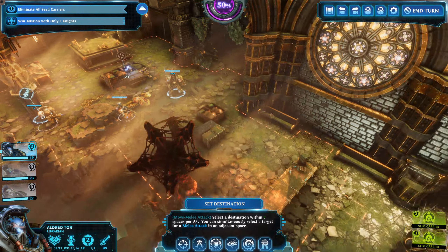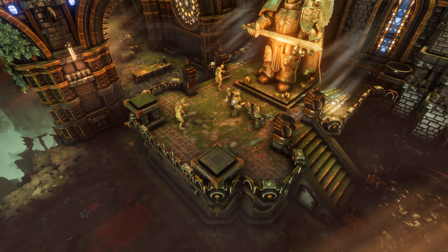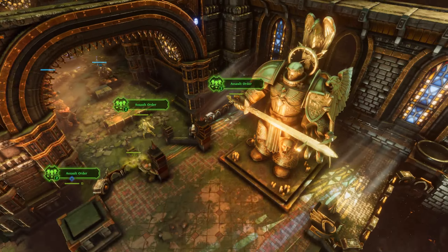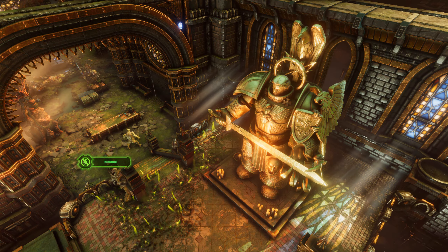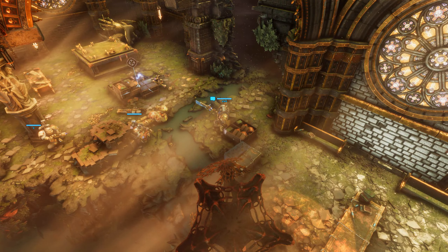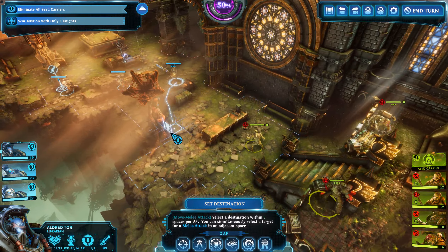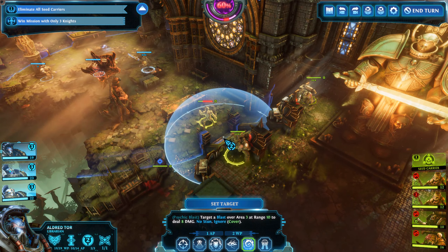Unfortunately no crit — which means no action point back. Now we need to go for the next one which is up there — that's going to be annoying. Quite a few places where they can hide. The incinerator is nice, especially the armor pierce, but it's so difficult to get them into a good position. Now the question is should I trigger them this turn or not? Let's do it. Okay — that's a champion with a plasma pistol and a belcher. Assault order: this unit gains plus one damage from melee attacks and plus one move speed.